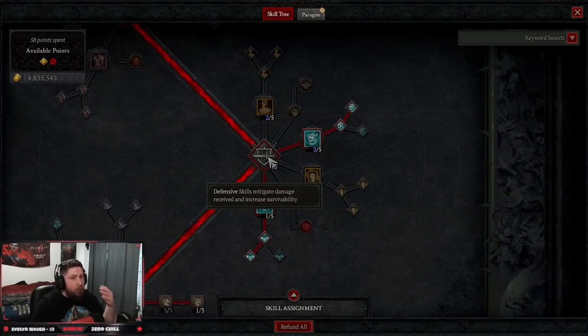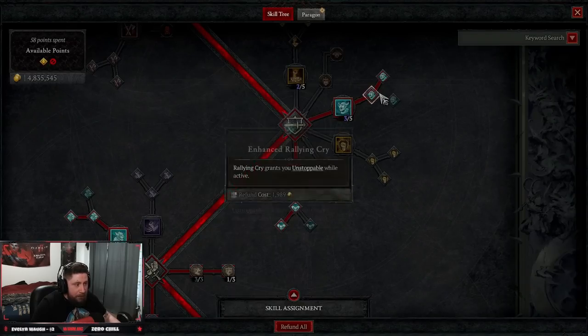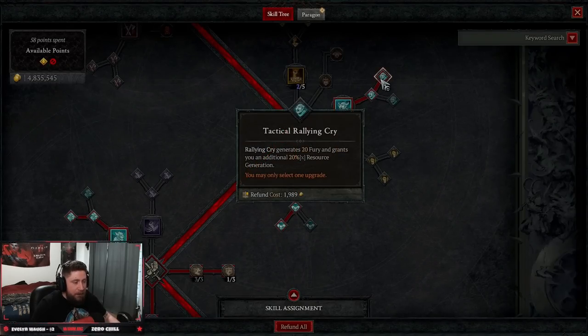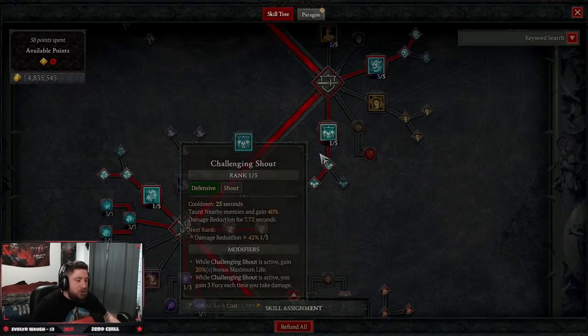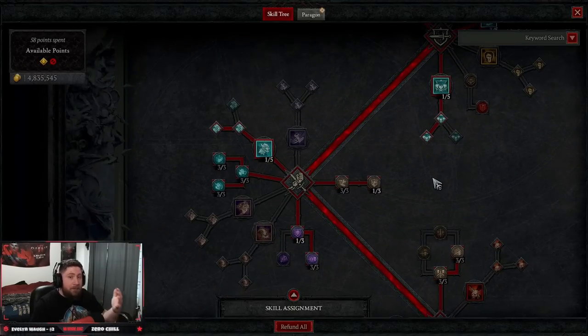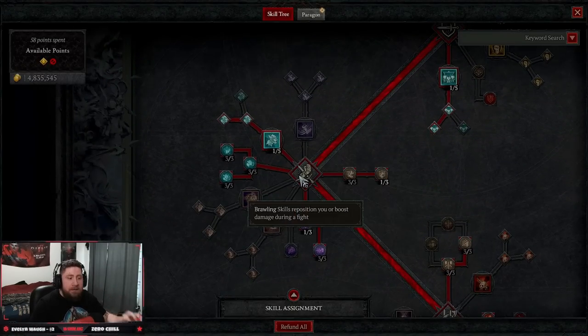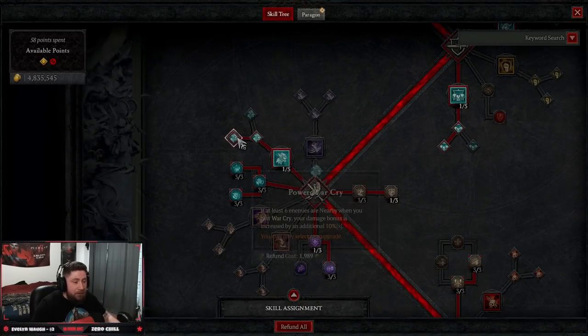What's a barbarian build without all three shouts? We're going to be taking Rally Cry into Tactical Rally Cry to generate fury and additional resource generation. Then Challenging Shout into Tactical Challenging Shout so we get three fury each time we take damage — we're up close and personal so this should always go off. Next we come down to our brawling skills and take War Cry, which makes us unstoppable and gives us Berserking.